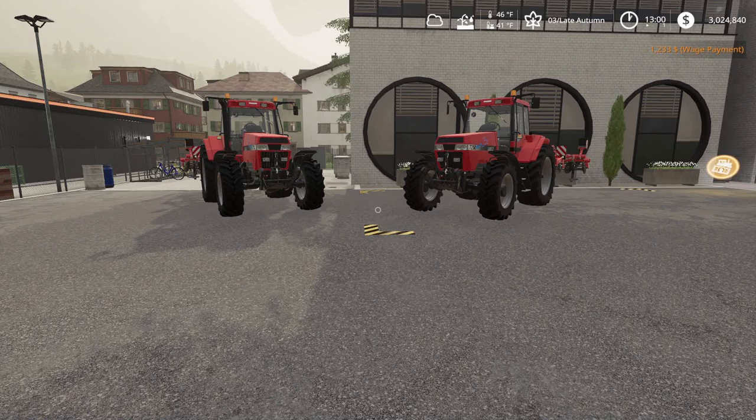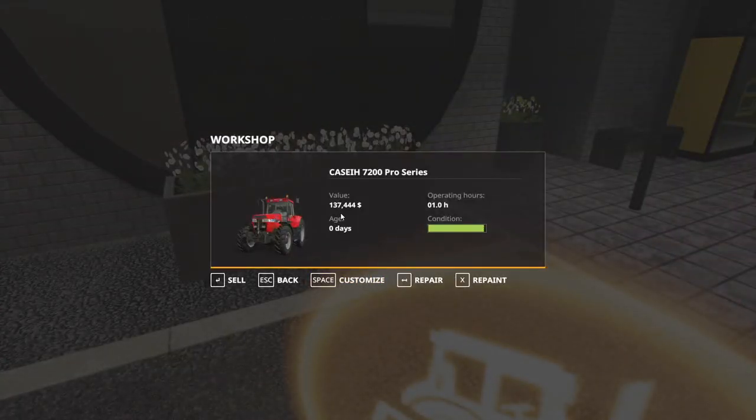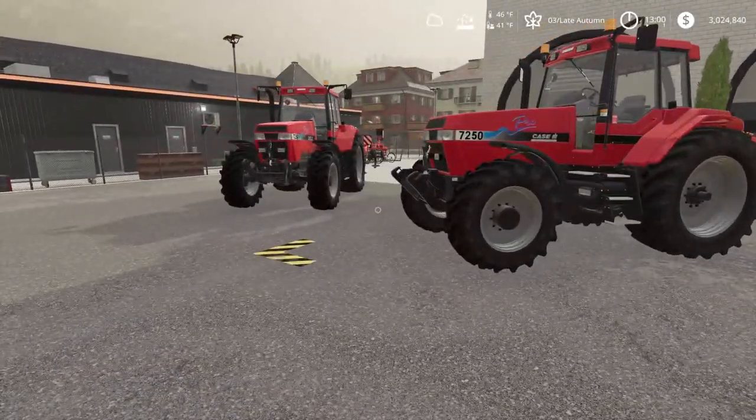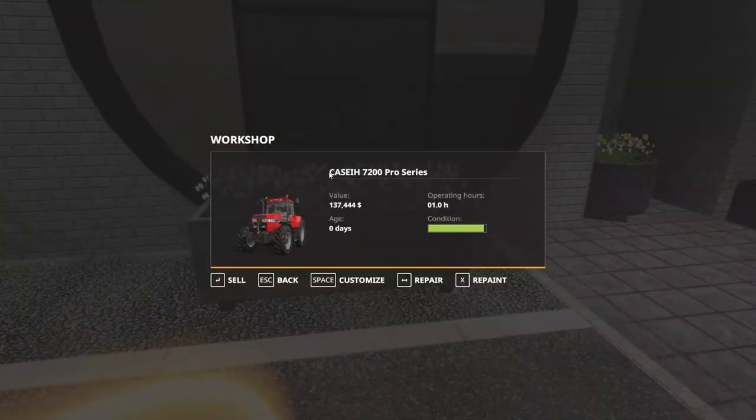So normally when you go to repair a vehicle in normal gameplay, you just go into the store — you'll have a repair trigger like this one right here. You come in, hit repair, and you'll be good to go. Seasons changes it a little bit. There are a couple different aspects to it, so let's go into that screen — that'll be helpful.